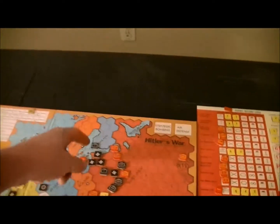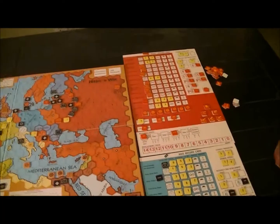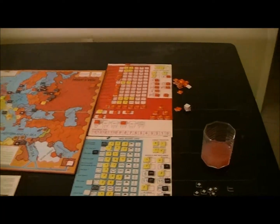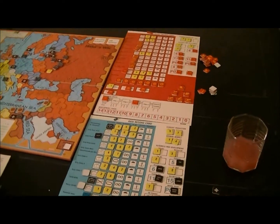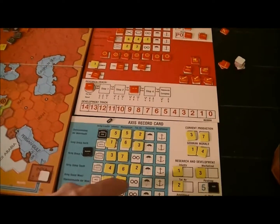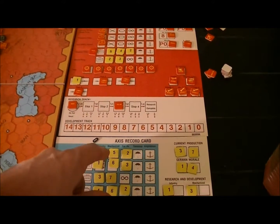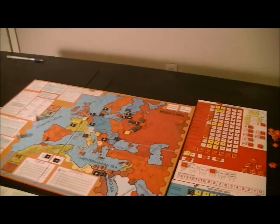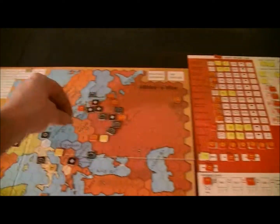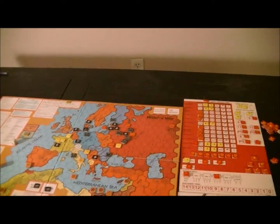There's very little risk to the Russians going after this hex — we'll see. For production, I've still got a lot of points here. I built up my Italian army again. I have to draw for leaders to see if I get Rommel, but I also built myself five armor, five infantry, and two tac air over here in Berlin. That's my next turn's fighting force.